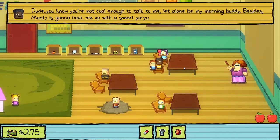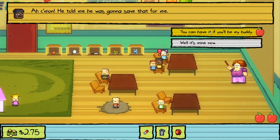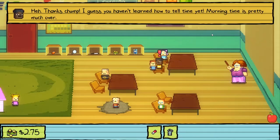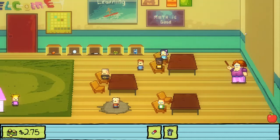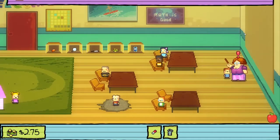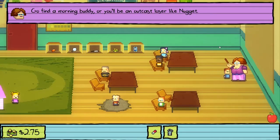Alright, hey Jerome, check it out. You mean this yo-yo? Come on, he told me he was going to save that for me. You can have it if you'll be my buddy. Thanks, chump. I guess you haven't learned how to tell time yet - morning time is pretty much over. Wow, what a jerk. Nugget gave me a pill. I'm not going to give him a pill.